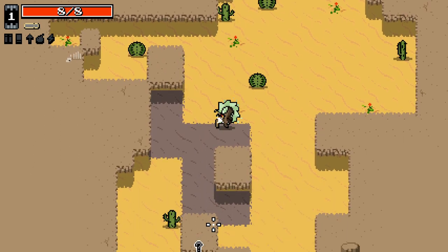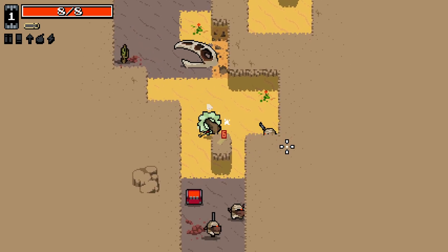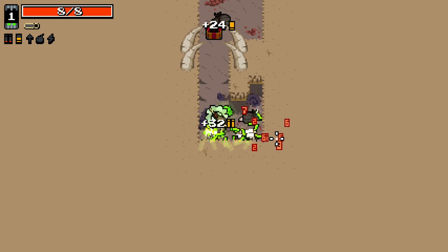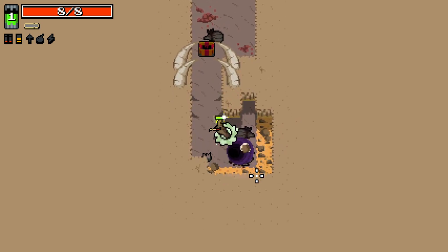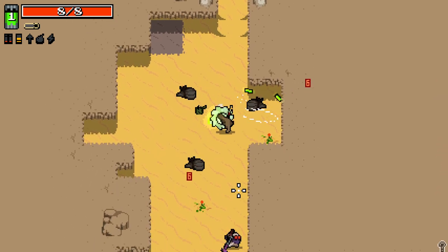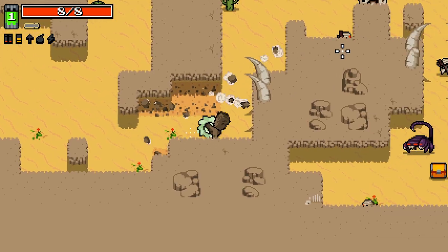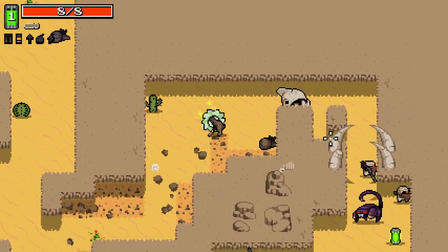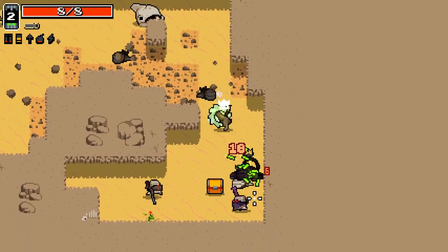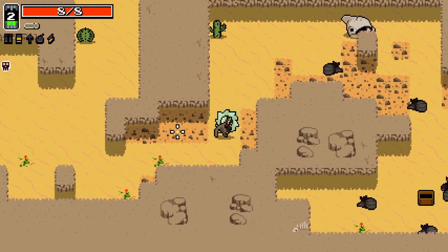Fighting those guys with no range is basically impossible. Stop giving us screwdrivers — we already have one, that's just mean. So we can't destroy rocks with this... Okay, this is actually a little better than I thought because I can still destroy rocks with it even though it's not the other version.